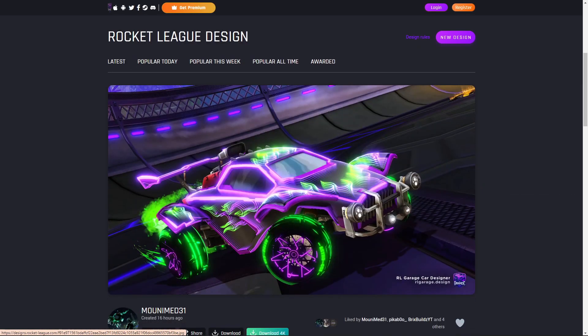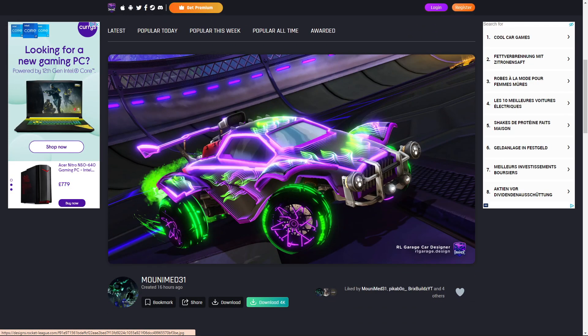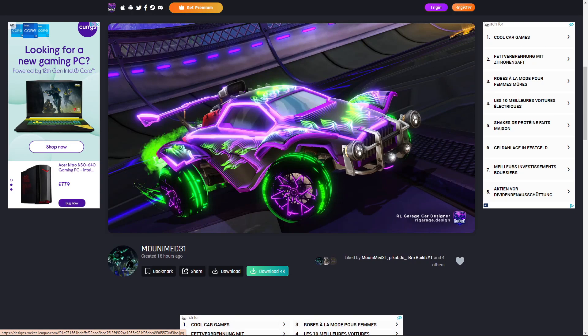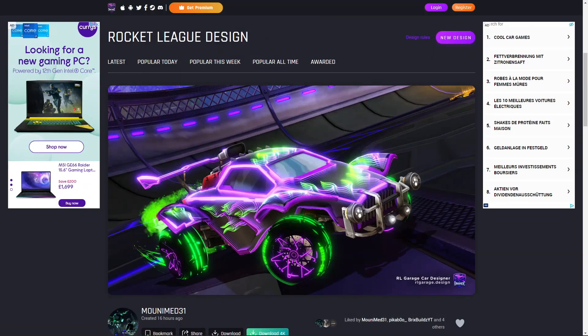Oh damn, this one is definitely not the fire and ice theme, but it looks so cool. This gives me such Joker vibes because of the color scheme. The Octane Flametress decal is here again — it just shows how nice this looks. We've got a purple Octane and the Astro CSX Inverted Wheels, then a Forest Green Fireball Boost from Tournament Rewards, and the Classic Trail in Forest Green. Overall, beautiful — the Astro CSX Inverted Wheels absolutely pop. Purple and green is an amazing color scheme and this is a really good use of the Flametress decal.